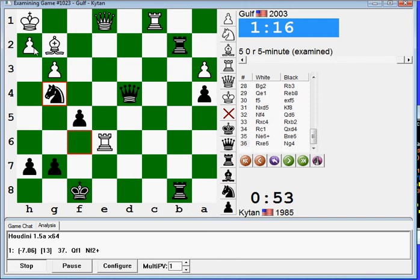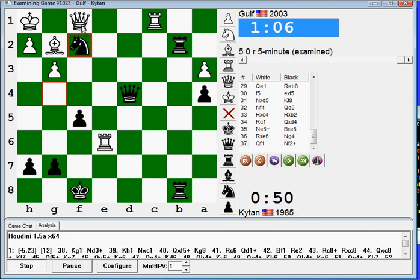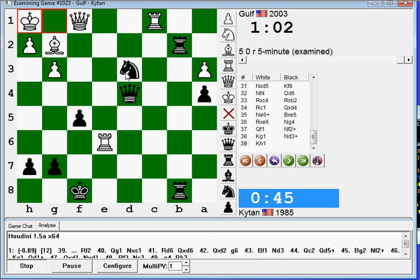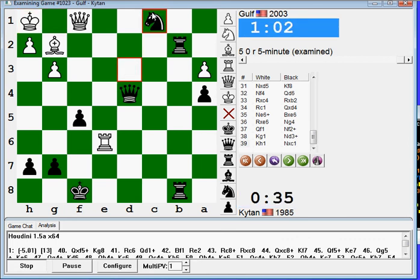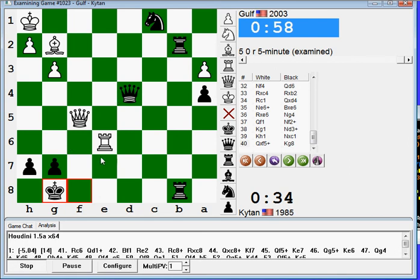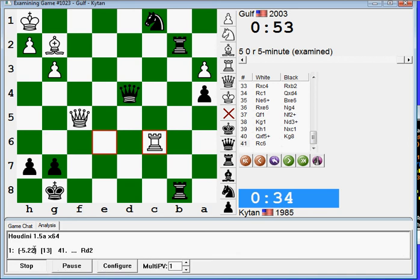And like, if he goes queen f1, just knight f2. King g1, knight d3. King h1, and then it says rook f2. But also sufficient, maybe, would just be that. And like, yeah, he takes. It says rook c6. But I mean, there's no way that I'm worse here. Well, obviously. But then I messed up by missing that.